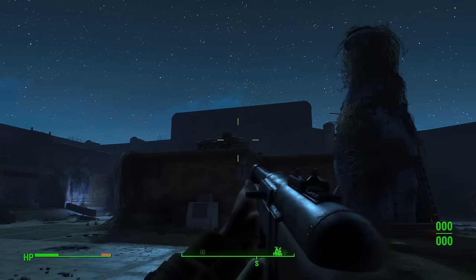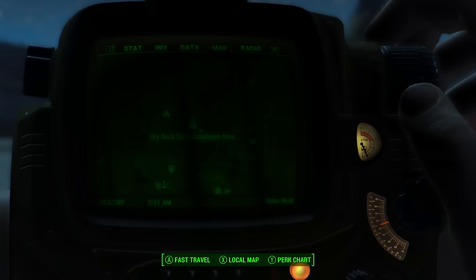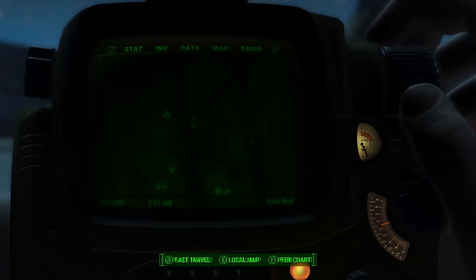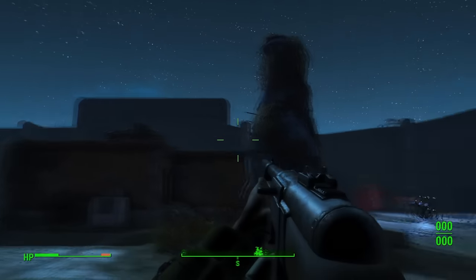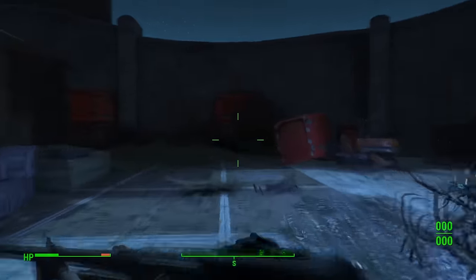We are on the last scav mag now. This mag can be found in the Dry Rock Gulch employee area, to the bottom right-hand side of Dry Rock Gulch. Once here you will see a Nuka Cola bottle statue.